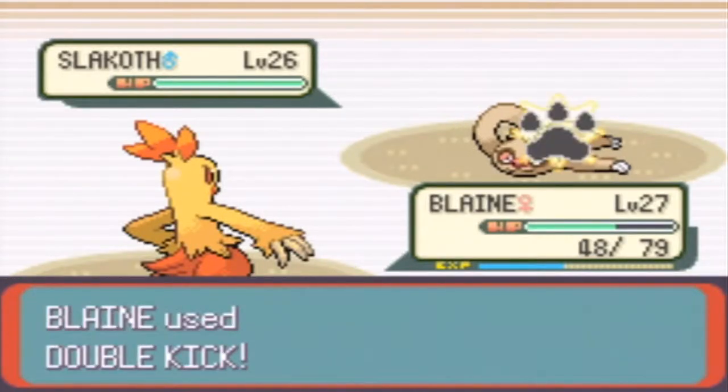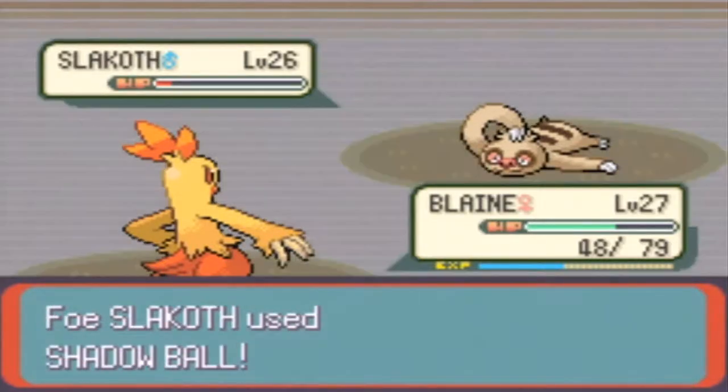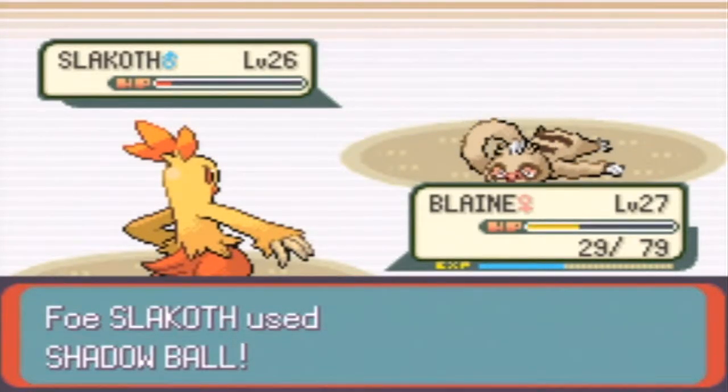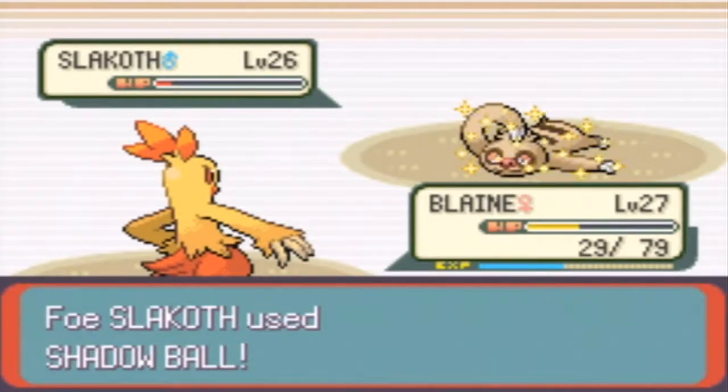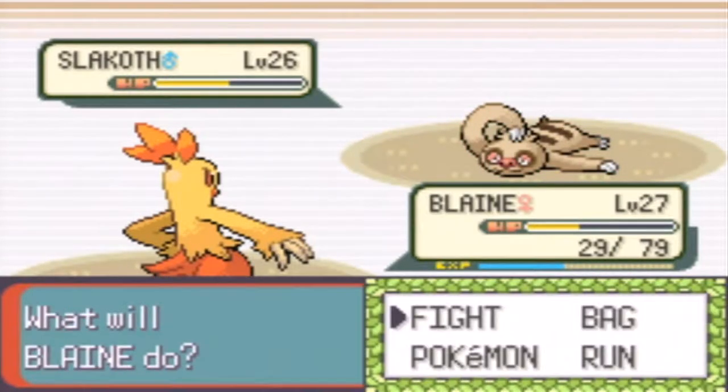A Sableye. Let's use Double Kick. I didn't do half, that's not going to faint it. That's not going to be very effective because it's Ghost-type. I'll take a Sitrus Berry for like a Hyper Potion.